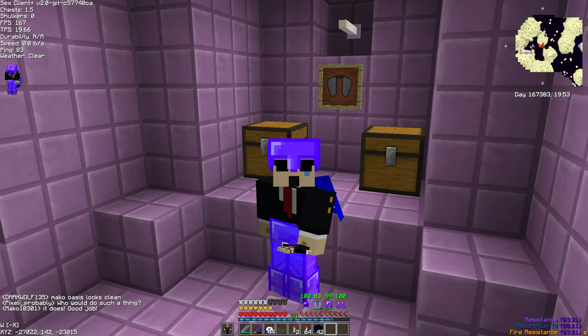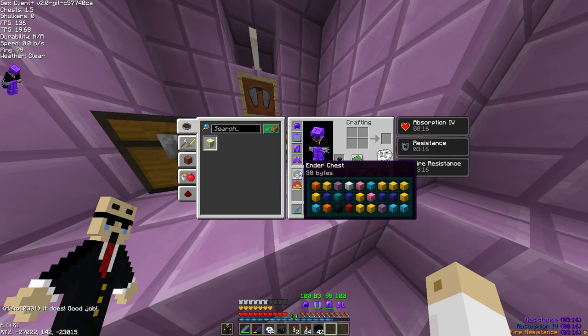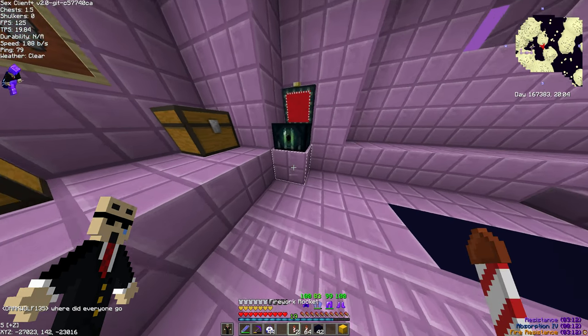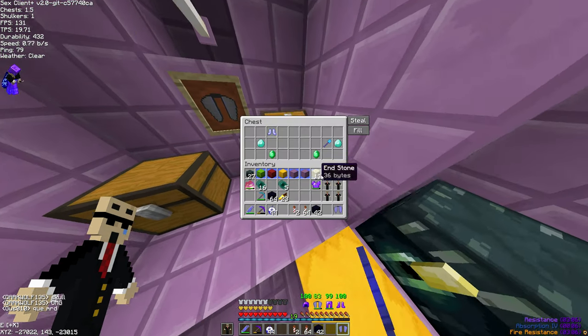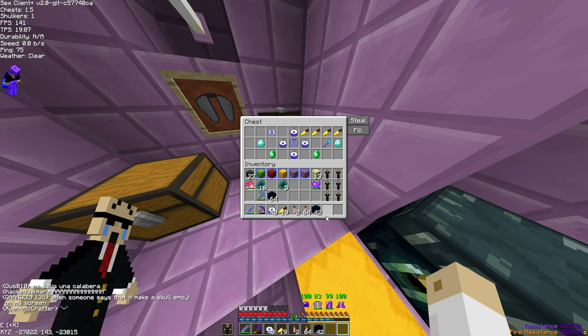I'm going to leave this elytra here for all of you. I'm about to bless some of you — leaving totems, boom, boom, boom. What else can I leave in here? Some food and another ender chest.